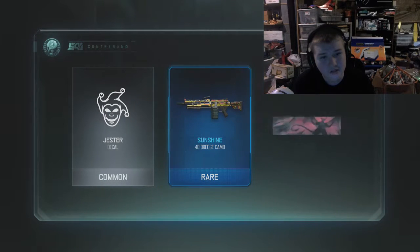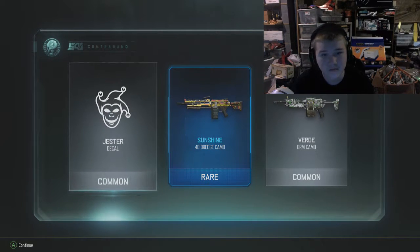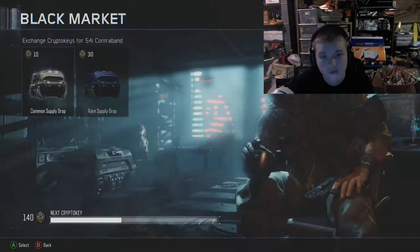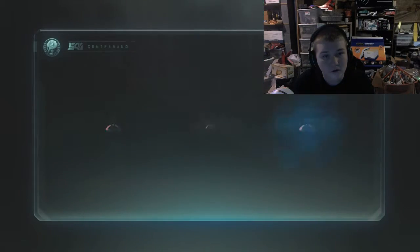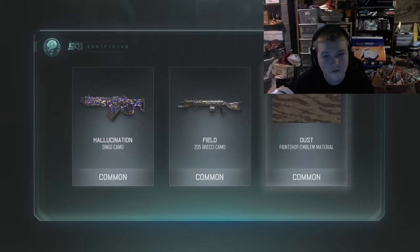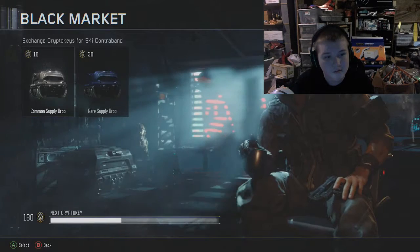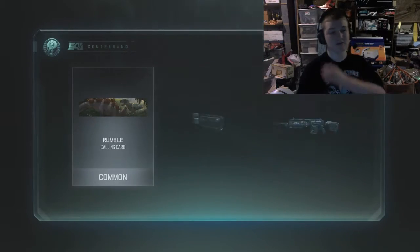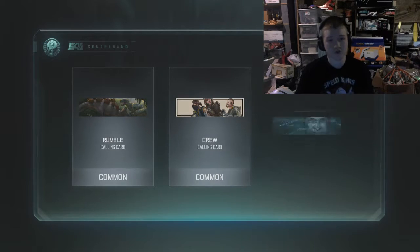I got a jester - I know my friend has that. We got a sunshine - yeah sunshine is a really good camo, I love that so much, let's freaking go! Okay okay I still have 130 keys, that's 13 more cases guys. Oh my god I saved up so many.